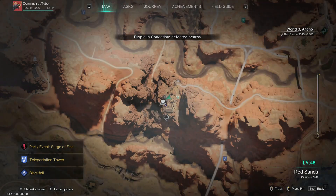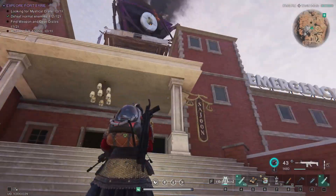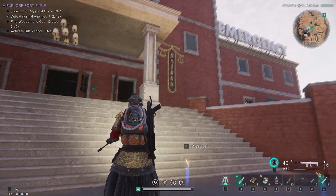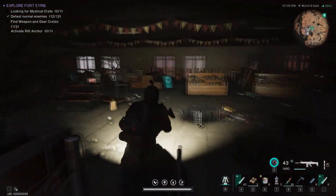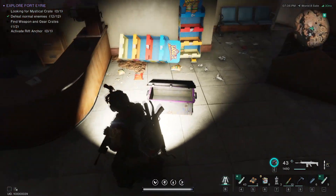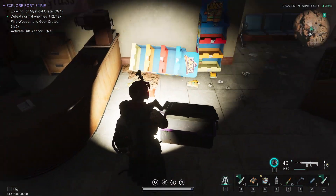For the first gear crate, if you come from the north side on the top of the helm, there is this big emergency building — you can't miss it. There are a couple of enemies inside and here will be the gear crate, which I looted already.